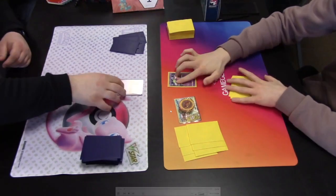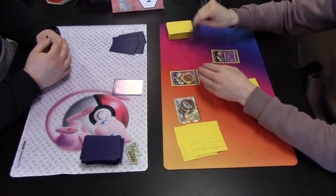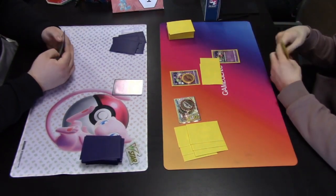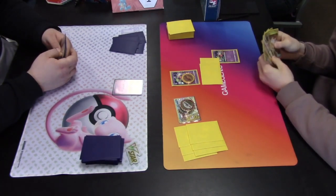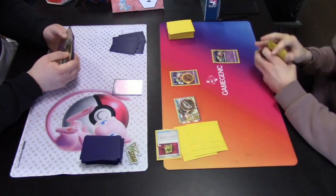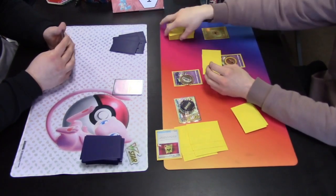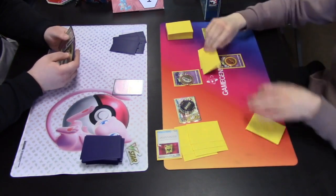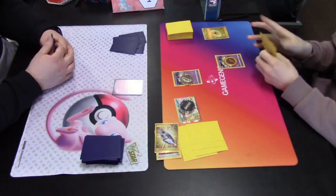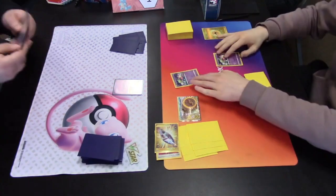On the left is Tinkaton, on the right is Lost Zone. Our Lost Zone player is starting things off with a Flower Selecting, looking at the top two cards of the deck, keeping one and sending the other to the Lost Zone. A Battle VIP Pass is sent to the Lost Zone — that other card must have been really good. Manually retreat into a second Comfy, second Flower Selecting used, and a Lost Vacuum is sent to the Lost Zone.